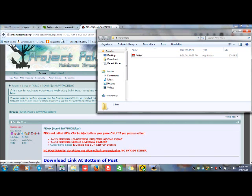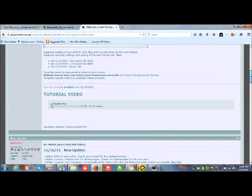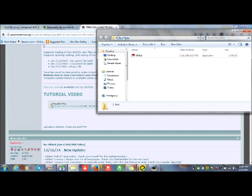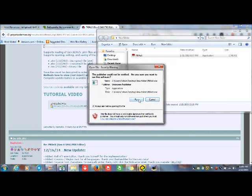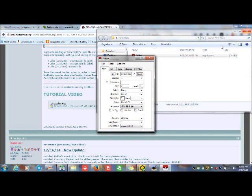All you have to do is go to this site — the link is going to be in the description below. You go down here, click this, then you unzip it. I zipped it to a new folder here. Just click on that, run, and start it up. Ok, here we go.